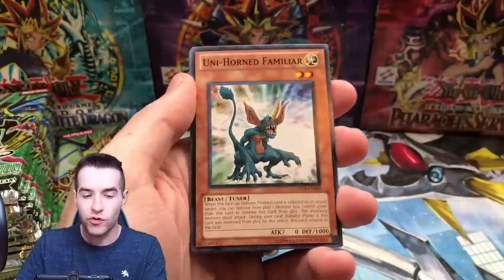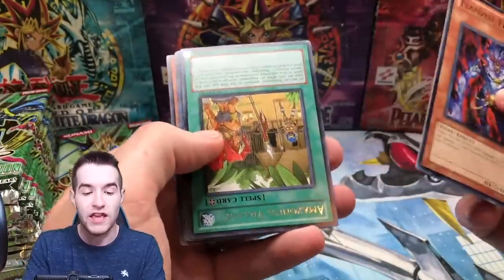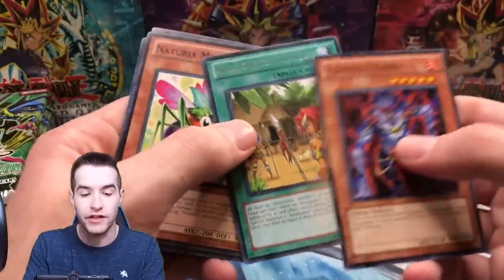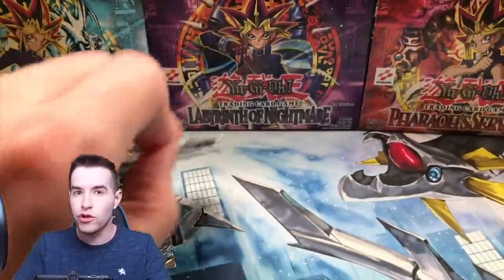Duelist Revolution — so far pretty good. We've done good on the foils, but nothing crazy. Let's get something good — Elephant, Flame Veil Fiend. We got an Amazoness Village. Not bad, not what we're looking for though.